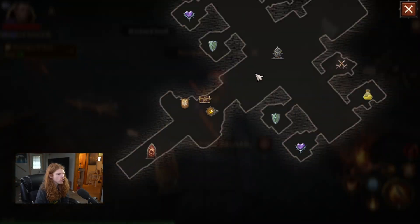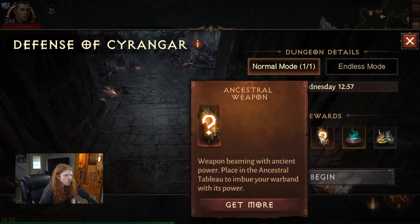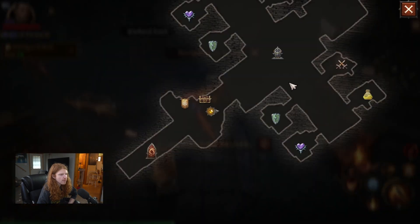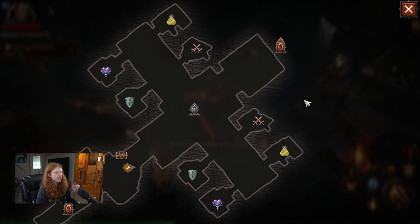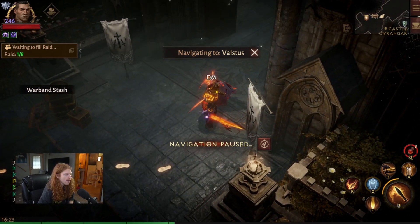Number one: there are two new locations where you can get legendary items with invocations — the Defense of the Siringar and the Purge of Depths. The Defense of the Siringar has a guaranteed ancestral weapon. Once per week you can get a bonus one from normal mode, and the endless mode has a lower drop rate but is repeatable. The Purge of the Depths is more for remnants, but both are new additions to the game.